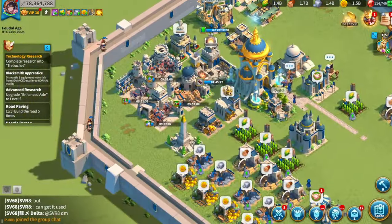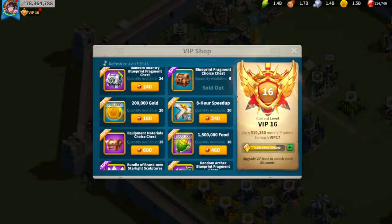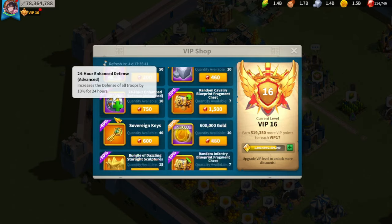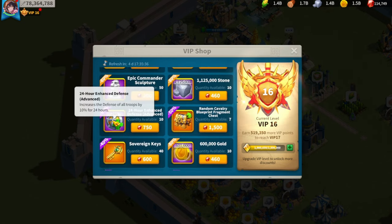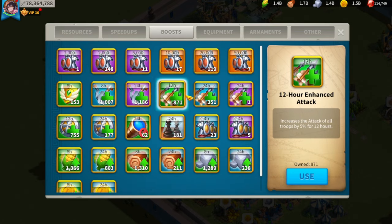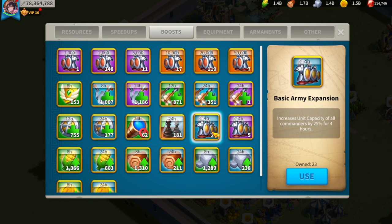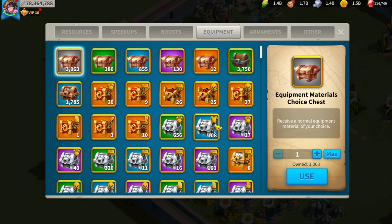You need these boosts. I didn't realize I should use them until about Season Conquest. These boosts are in the VIP shop — the 24-hour enhanced defense boost and the 24-hour enhanced attack boost. These last 24 hours and give 10%, which is not the same as the 5% boost you get from gold chests. I have a ton of these — I use them for PvP and the 4-hour ones for Arc.